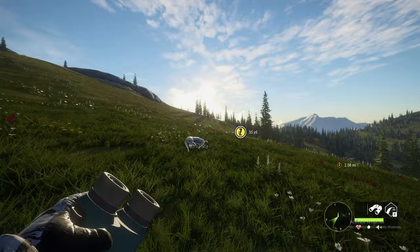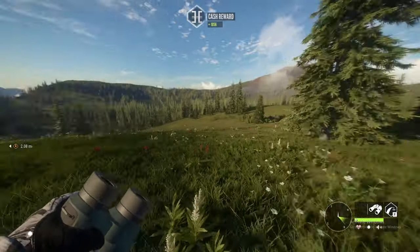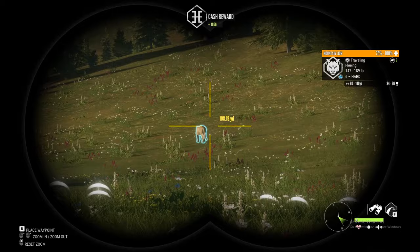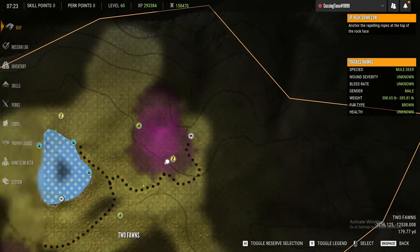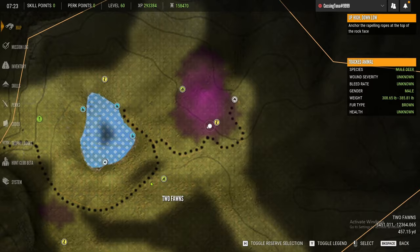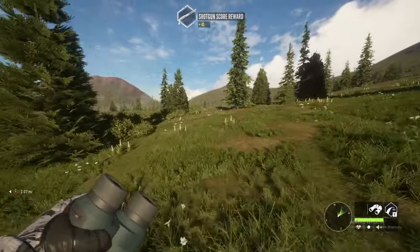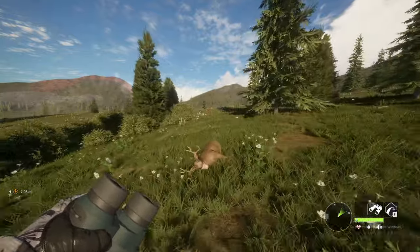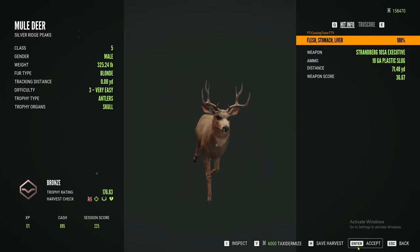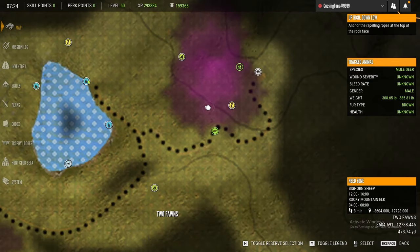We gotta go claim that mule deer now, that'll be a nice long shot. Hopefully I can take the elk with a shotgun slug because I think there are seven animals and the slug goes up to class six. We have not made it very far at all. Okay, now we're going.